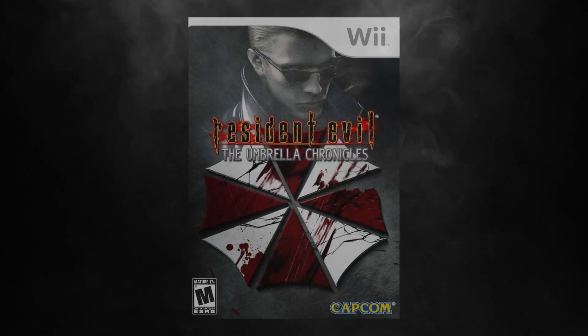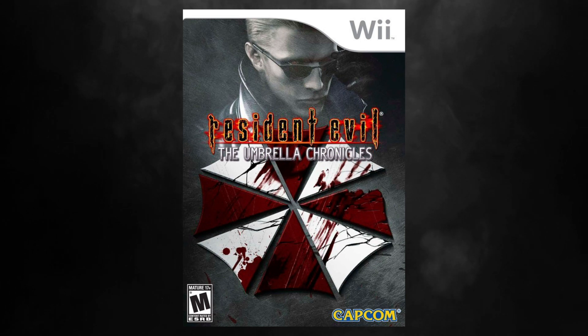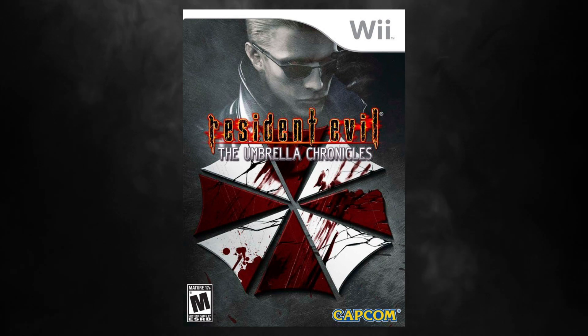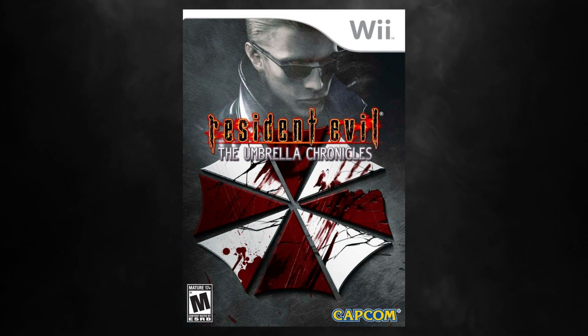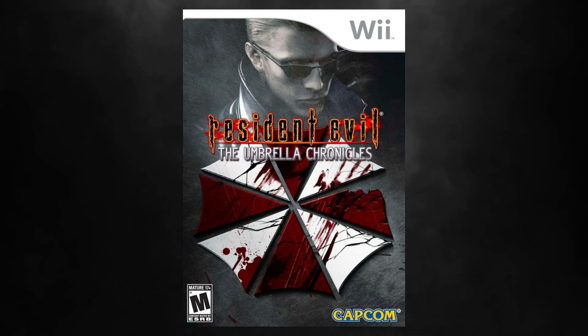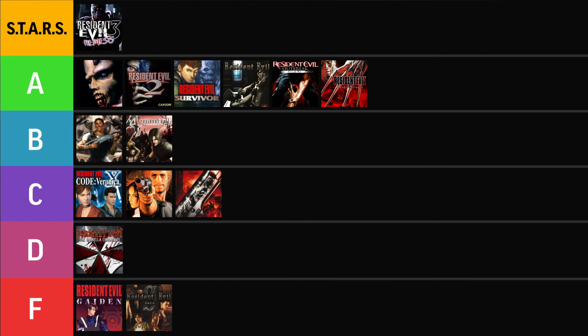Resident Evil The Umbrella Chronicles. The broken and bloodied umbrella logo is cool, but not cool enough to take up most of the cover. The metallic background might have been alright — it makes me think of a lab table — but then they etched Wesker onto it, which looks really weird. Then there's the title: they took the new logo from RE4 and made it worse. Here's a pro tip — there are very few situations where it's okay to make the outline on text brighter or more saturated than the text itself, and this was not one of them. It looks bad and makes it harder to read. The subtitle seems like a clip art afterthought. Resident Evil The Umbrella Chronicles nabs our first spot in the D category.